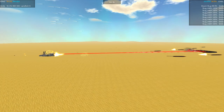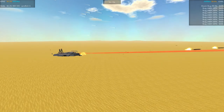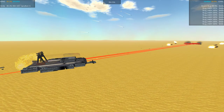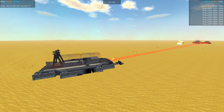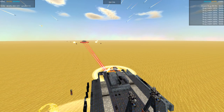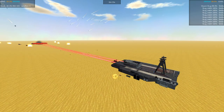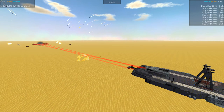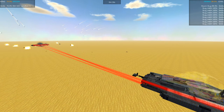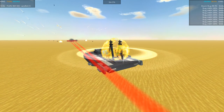Huge explosion! Looks like we may have had a turret detonation. The lasers are having a huge effect here. And you can see just an absolute rain of shells — a lot of those shells coming from the little support ships, the support slugs. Landport... Landport almost done for.